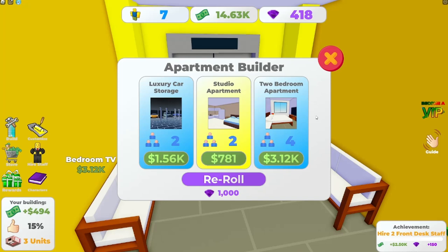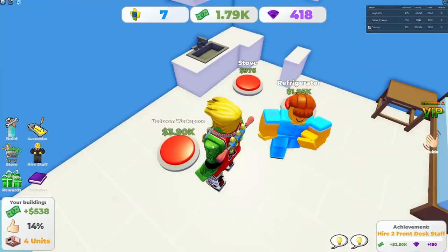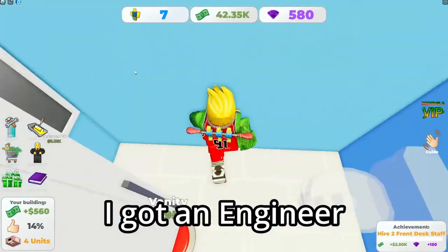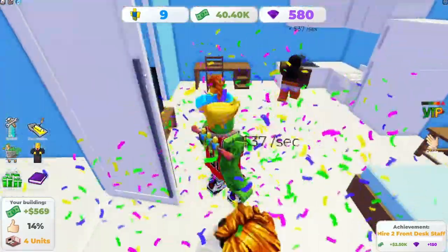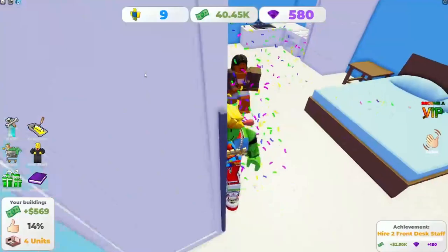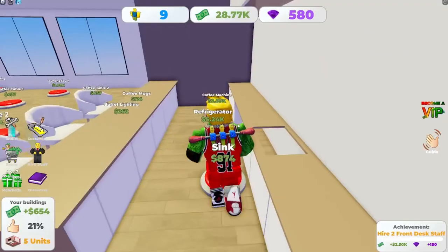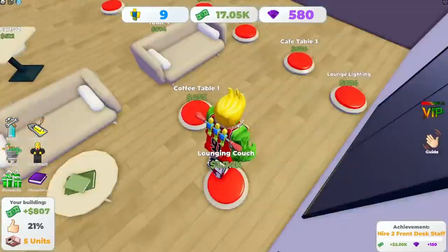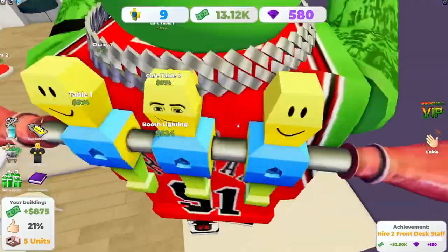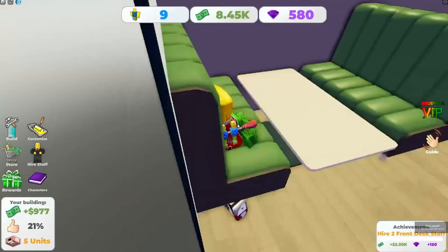Studio apartment — two-bedroom apartment, studio apartment — I'm gonna go with the studio because it's really cheap. I'm on my third floor and I just jumped off. I got an engineer. The janitors are already here, they're already cooking! There's already people living on my third floor — people living in my apartments before I even had any apartments.